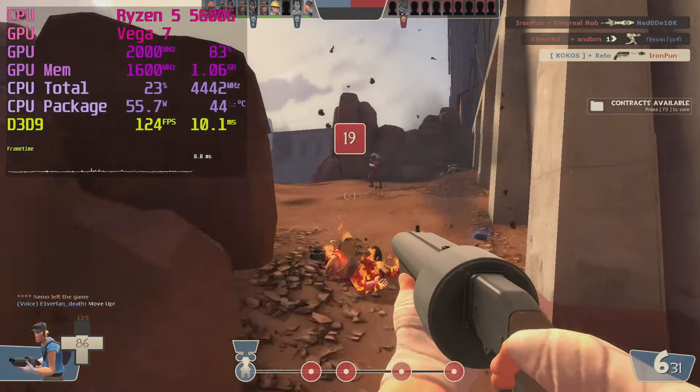I only tested Trackmania on all low settings to get the best possible frame rates, but if you are chasing high scores, dropping to 720p may be wise. Ultrakill may look like an old game but it's a recent title — another one where the 5600G can put your high-refresh monitor to the test. If you like Doom, you probably want to try Ultrakill.